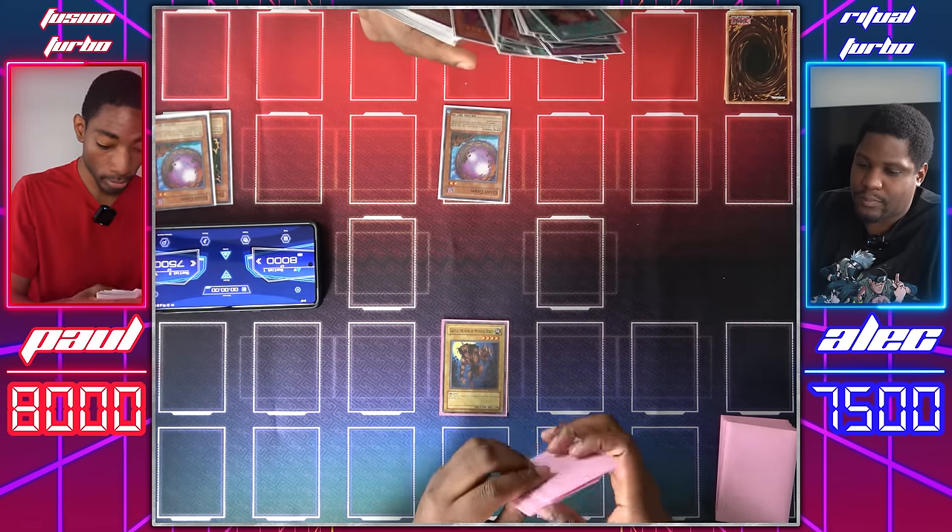I was hoping to win with that Twin-Headed Thunder Dragon. Normal summon Geragamo and equip him with the Axe of Despair. For a second I thought you were gonna summon another Copycat — that would've been pretty decent, but we'll do 3,200 attack Geragamo. Declare attack on Summon Skull. We're gonna call Tails. Heads! I lose half my life points and then the attack goes through.